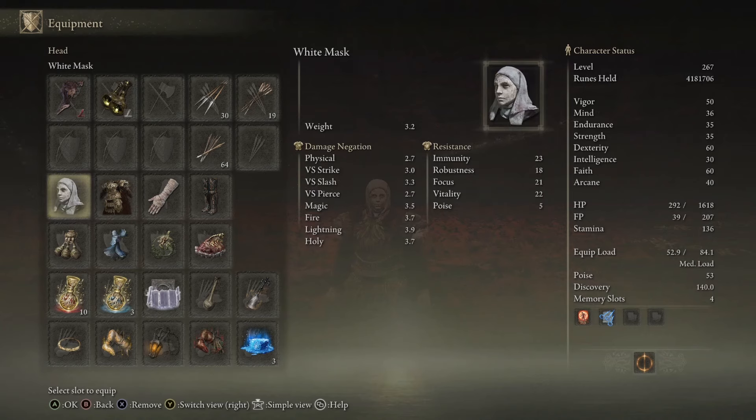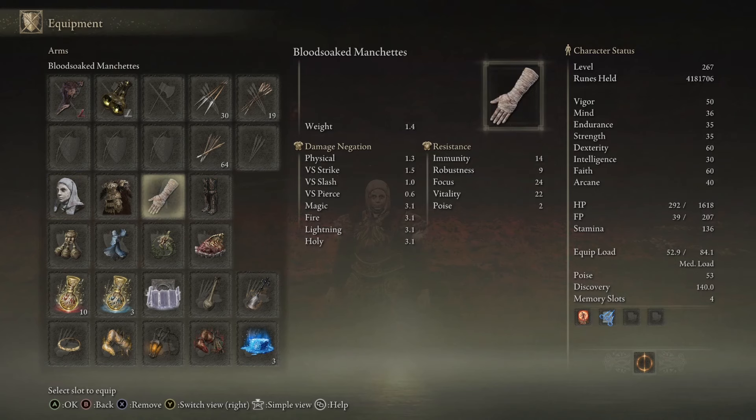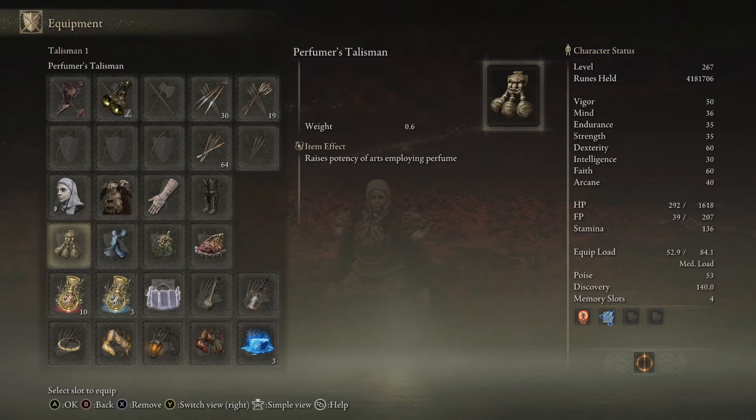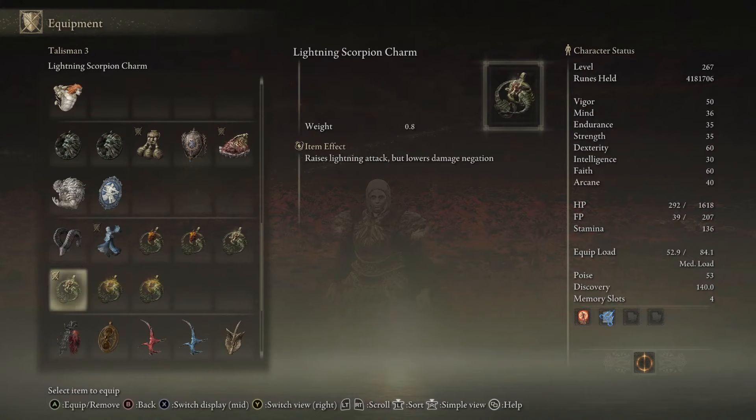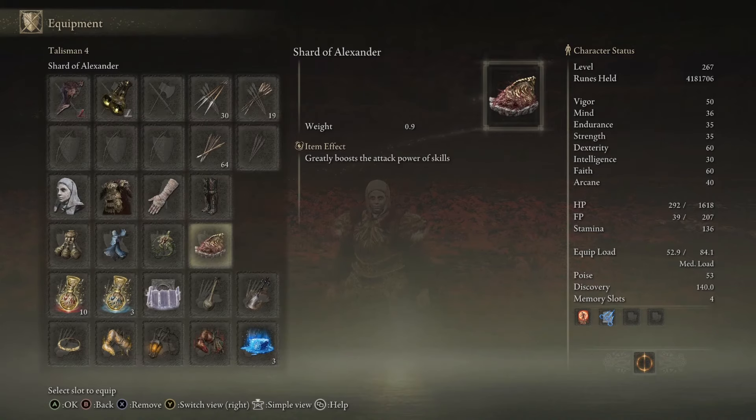As for armor, you can choose a helmet that has an effect you want. Armor is not really that important to the build. Getting into the talismans: the Perfumer's Talisman increases your Rolling Spark Ash of War damage by 20%. Since I'm using the Lightning bottle, I'm using the Lightning Scorpion Charm, and that's going to raise lightning attack. You can use the Fire Scorpion Charm if you have the Fire Perfumer's Bottle. I don't think there's an equivalent for the Frenzied Flame perfume bottle. The third talisman slot I have is the Shard of Alexander.